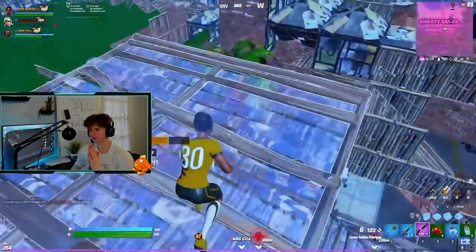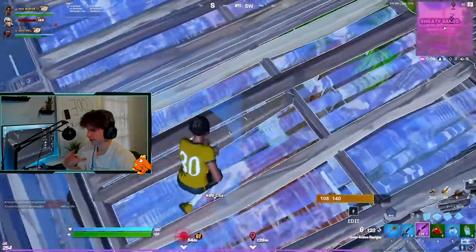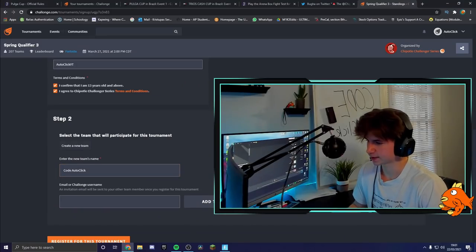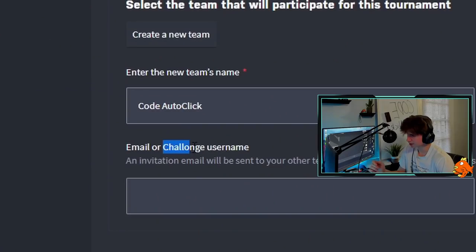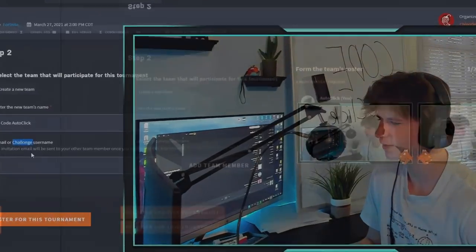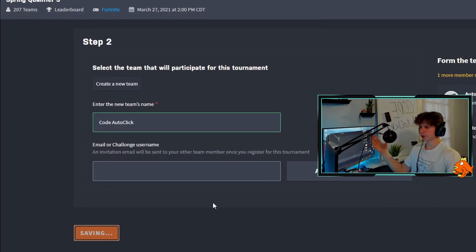Now you need to make a team because this tournament is in duos — and I'll explain the format in a second because it's a different format than any other Fortnite tournament. Your team name can be something like 'code autoclick' of course. Then you invite your teammate by typing in their email or their Challonge username.